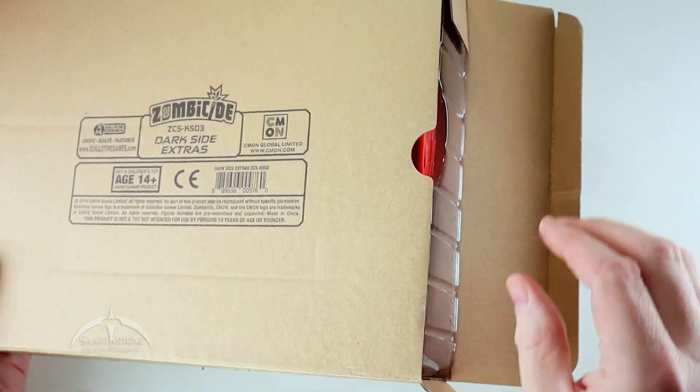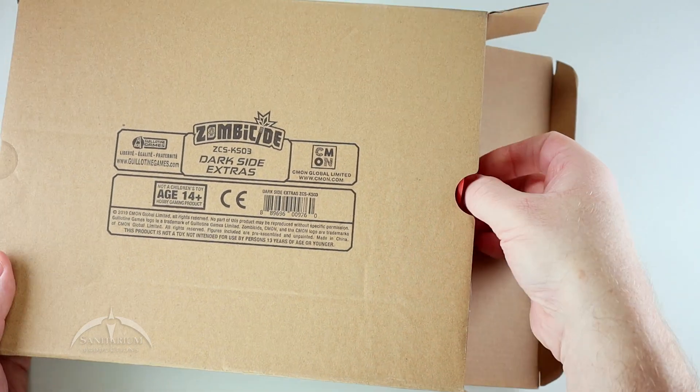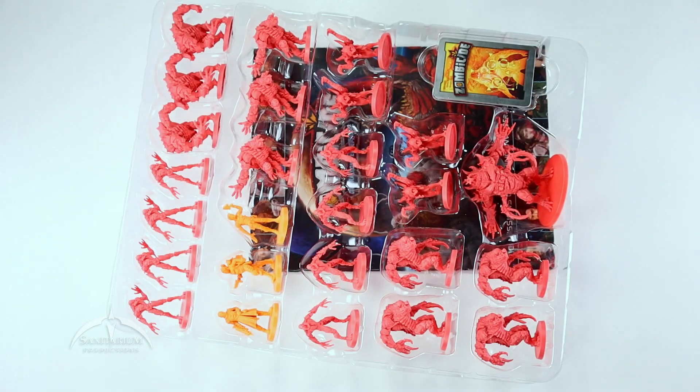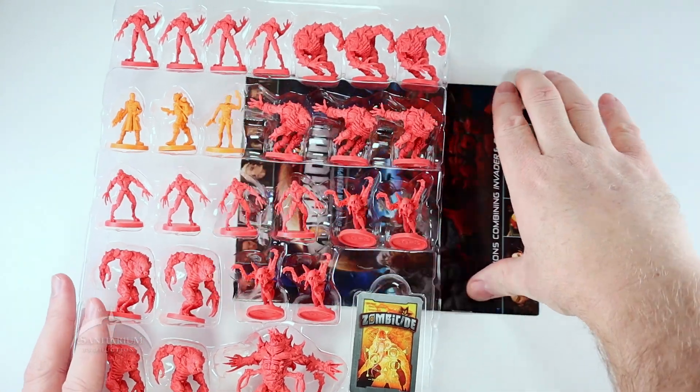We're just going to pop this open and see what's inside the Darkseid Extras. So, not a whole lot in here — one single tray with some cards and things like that. Pretty nice though.